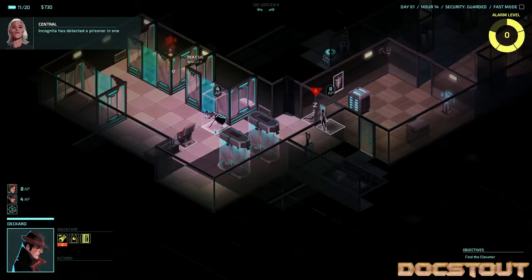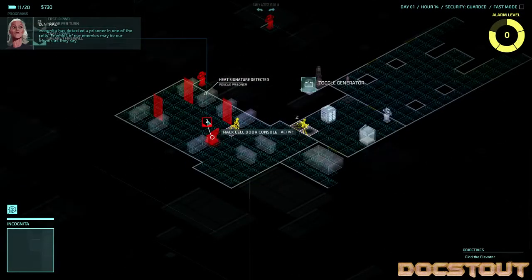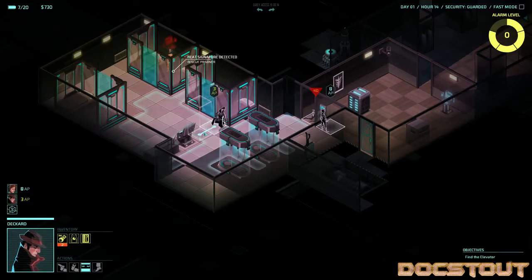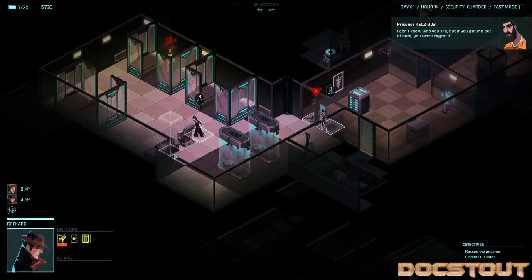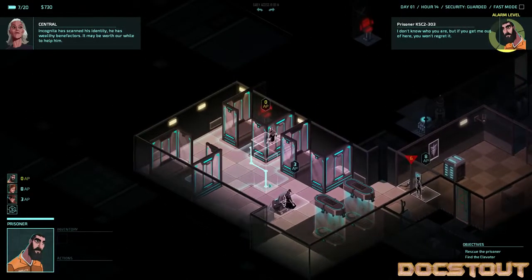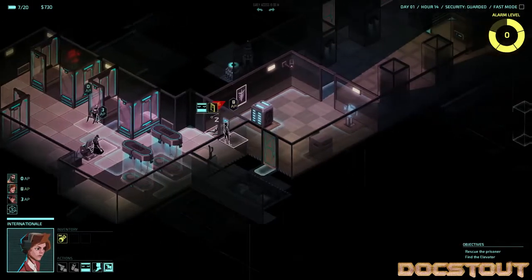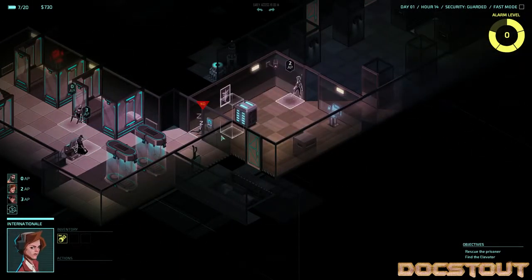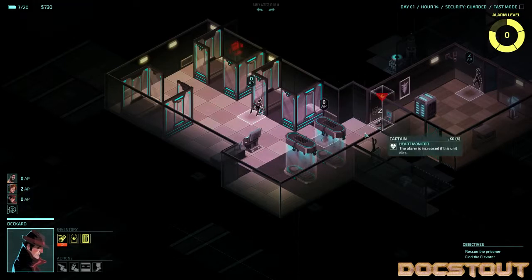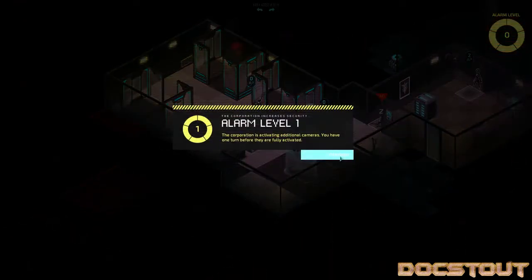Let's move up — looks like there's a prisoner there. Have Internationale hack the cell door, and then have Deckard step up and activate the console. He's got wealthy benefactors — this is not exactly what I wanted, but we've got another person to deal with. He's pretty tired, doesn't have very many action points. We just need to find a way out. The taser's only going to work for two turns — oh wait, it says he's down for six turns. That's cool, maybe it's random.